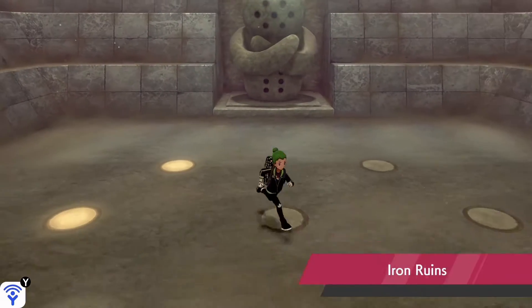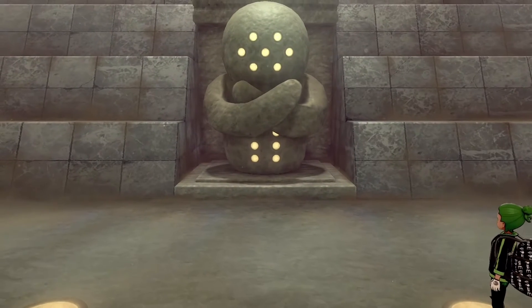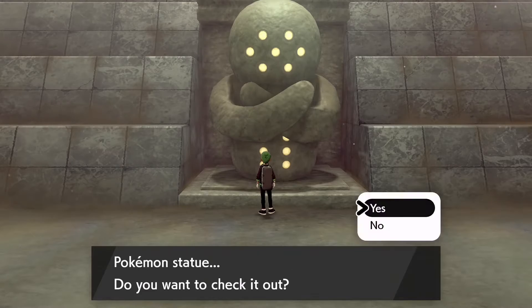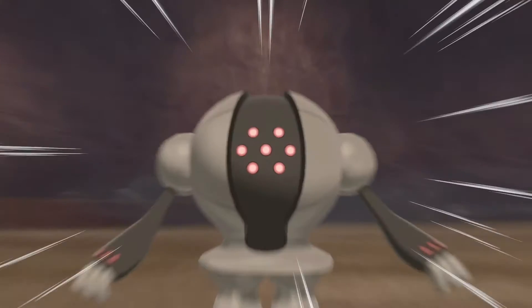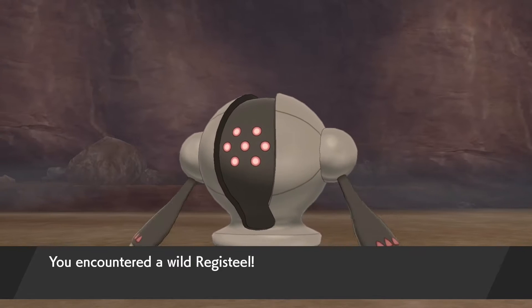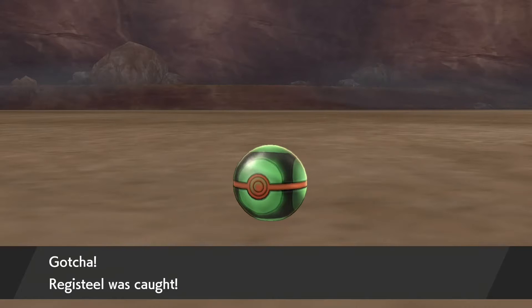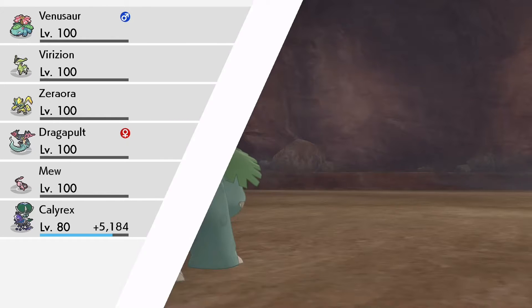Once you come in, just step in every one of these circles just one time. If you step on them again it will turn off, but once you get all of them lit up, go ahead and click on the statue and you'll be in a battle with Registeel. All these Regis have a chance to be shiny, so you can hunt for them if you want. You do need to catch all three in order to progress in the story. They are not shiny locked.